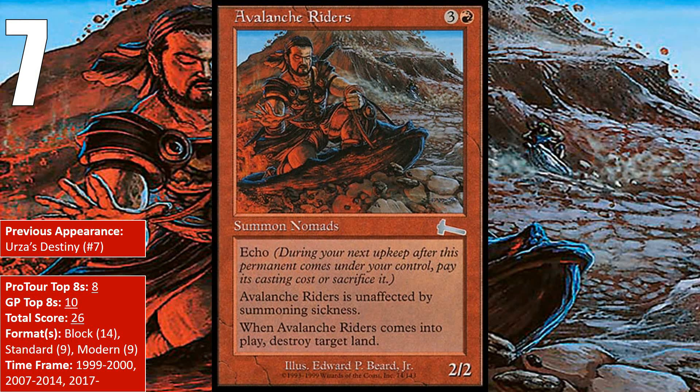At number 7, we have an Invitational card — Avalanche Riders. Wizards used to have a tournament where if you won, you got to design a card and your likeness was used for it. Other examples include Ranger of Eos, Solemn Simulacrum, and Snapcaster Mage. This one was designed by Darwin Kastle and it's a sweet one. For 4 mana you get a 2/2 with Haste that blows up a land. He does have Echo, meaning you have to pay 4 for him again, but 4 mana for a 2/2 that either did 2 damage, chop-blocked something, or traded for something was a pretty great deal, even if you didn't pay the Echo cost.